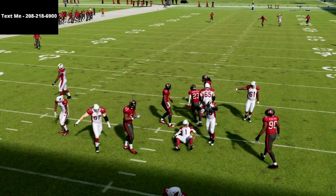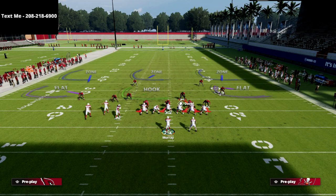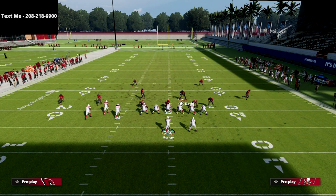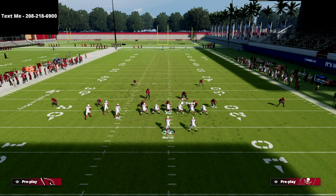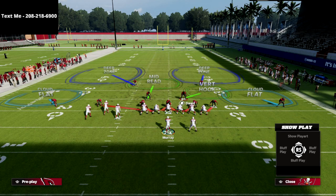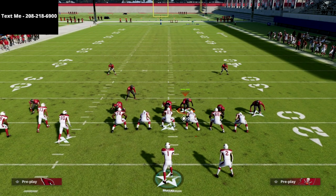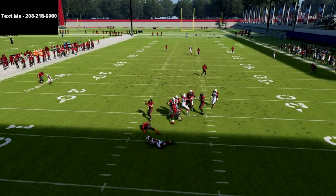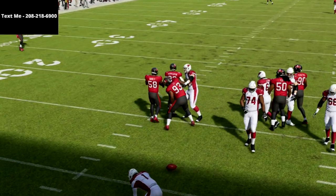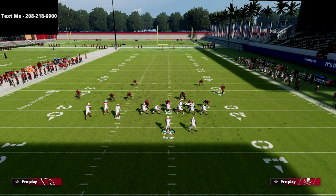Now let's say they put the running back out on a route - a lot of people like to do this right now. For example, I could play a hard flat on that backside and then sit right in here with my user. When I see the running back is out on the route, I jump into coverage here - and look at how fast we get pressure at the quarterback. So this is an easy little five-man pressure you can utilize to slow this offense down.